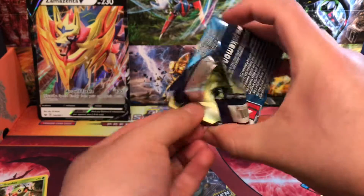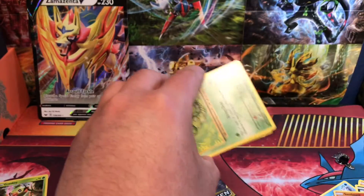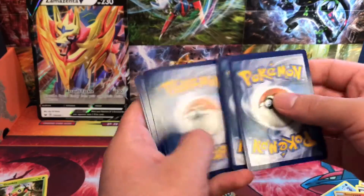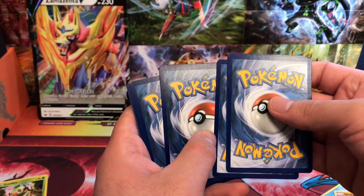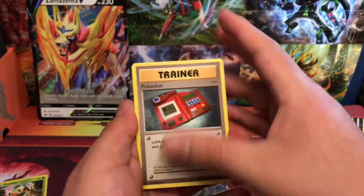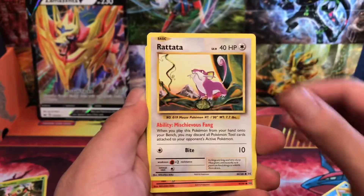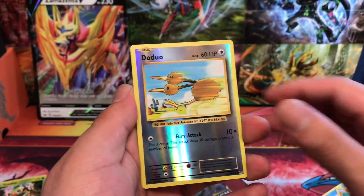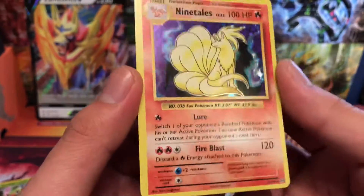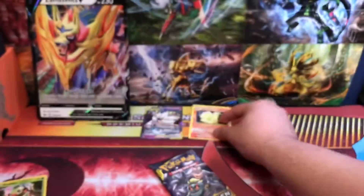Here we go — oh my god, I just pulled it! Here's the code card. Alright, we'll do three: trainer, Hunter, trainer, Caterpie, Gastly, Diglett, Rattata, Charmander — reverse is a Doduo, and a Ninetales holo. Look at that holo — reminds me of the old school first edition Pokémon cards that first came out. Awesome, awesome.